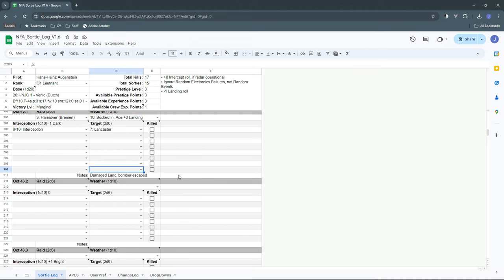We have to finish through November to get to a possible promotion. One thing I notice: the sheet shows plus 0 intercept roll, but the intercept chart says if you have a working radar you get a plus 1 for each set — and we do have a set. Our radar is damaged right now, but I'm not sure why it says plus 0. If anybody knows, let me know.